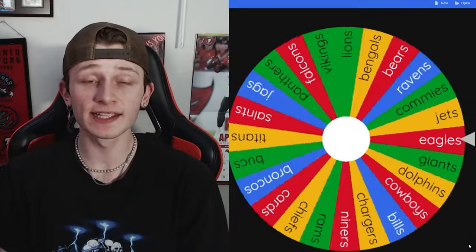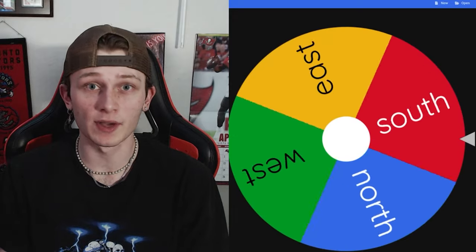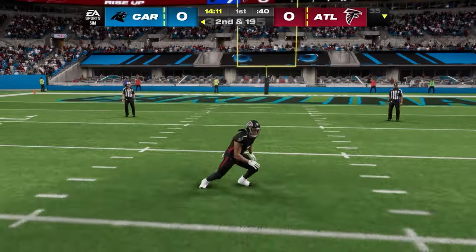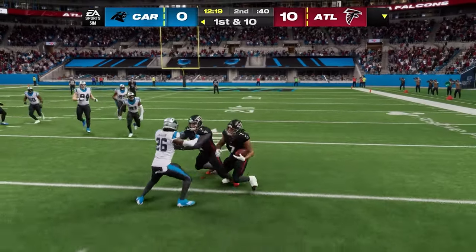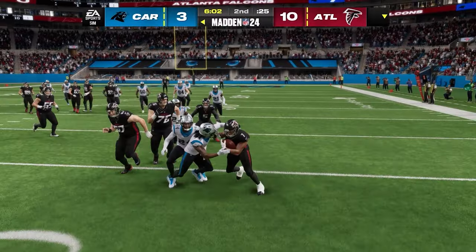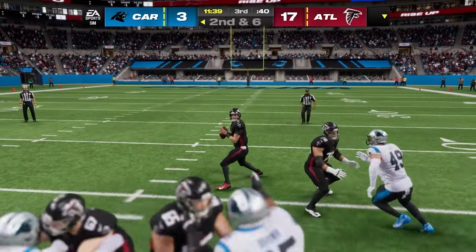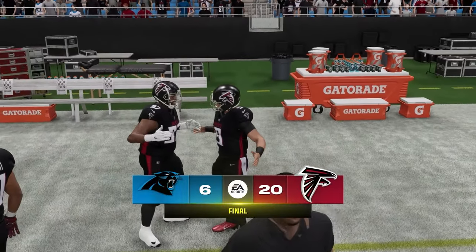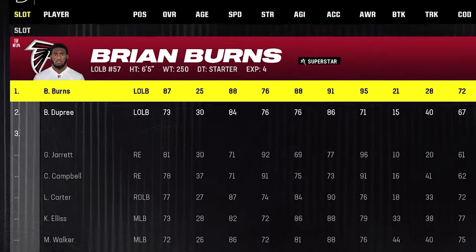The Atlanta Falcons are heading south to face the Carolina Panthers in a poverty game. It was basically the Bijan show, running through the Panthers the entire game. Bryce Young was just outmatched. The Falcons win a boring one 20-6, taking over Carolina and adding Brian Burns to their roster.